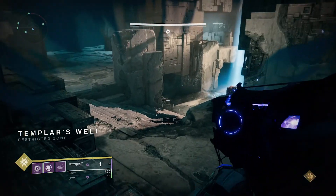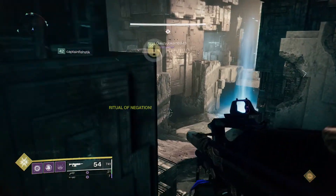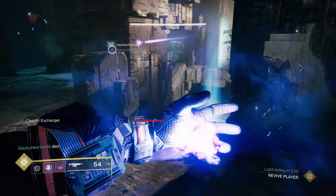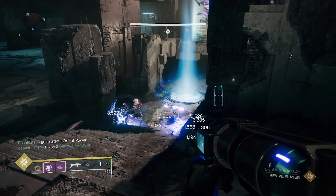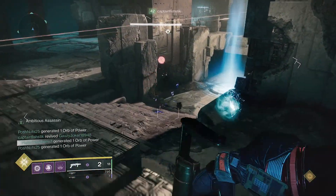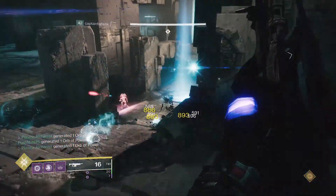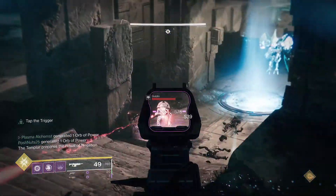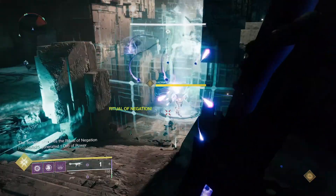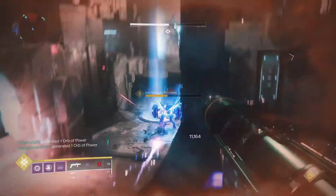After you get through the jumping puzzle, you will arrive at the conflux encounter. Similar to the first encounter, split up into 3 teams of 2 and defend 3 confluxes — one left, one middle, one right. The main objective is to stop the vex from sacrificing themselves to the confluxes. Wyverns have made it to the vault. If they sacrifice to the confluxes, they will instantly wipe your fireteam, so if you see them spawn, prioritise them by calling them out. Overload Champions will also be around, so make sure to bring anti-overload guns.